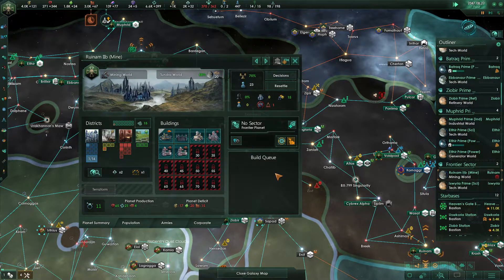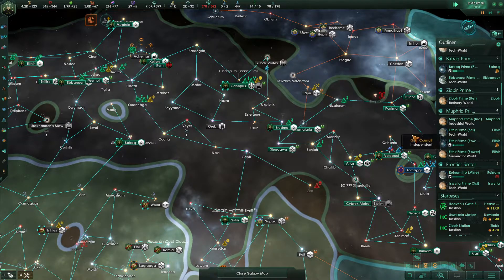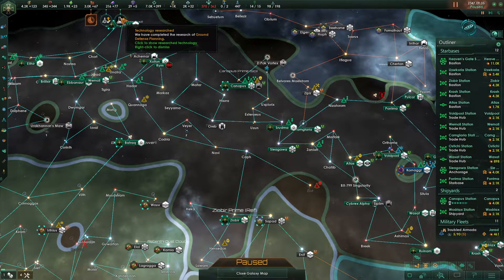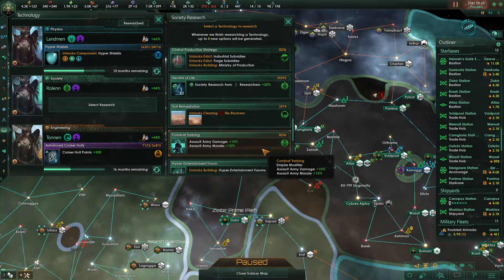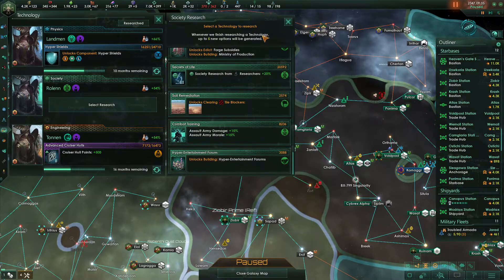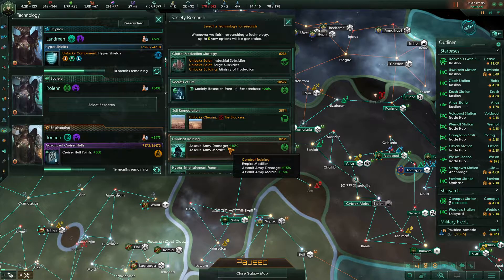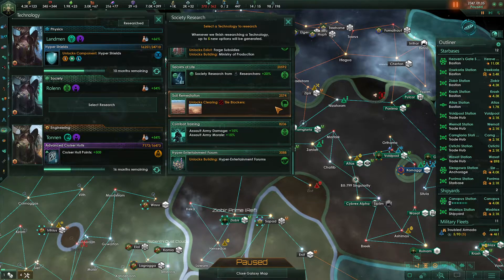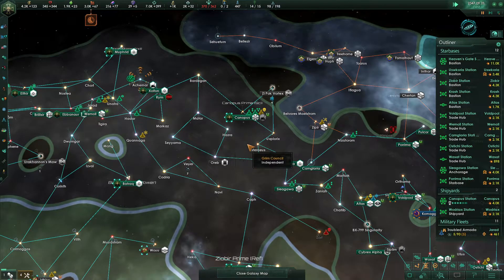Over here we just have a job available. This is a mining world, so we will build a mining district there. There's our ground defense planning finishing up — that will be useful and bumps up our naval cap a little bit. We could grab tile blocker clearance or society research from researchers. We're going to go for Hyper Shields in 10 months — that's great.